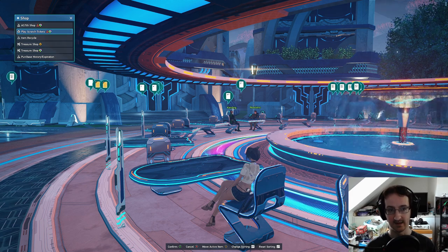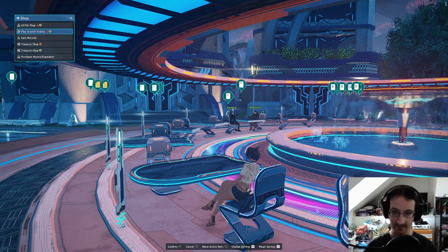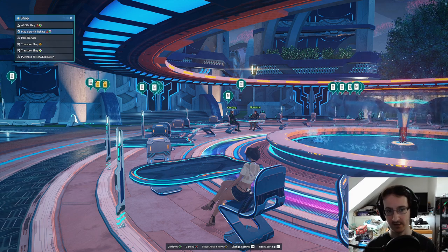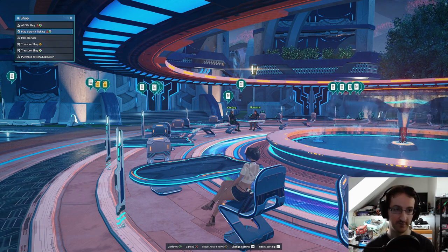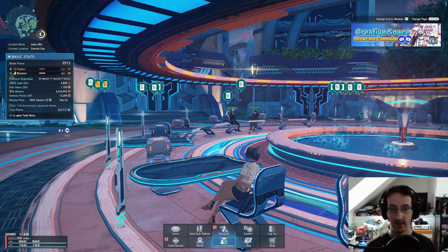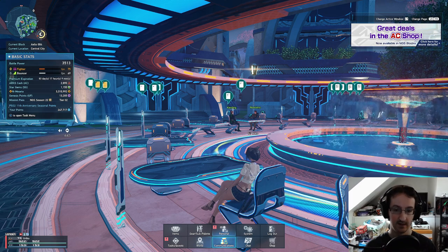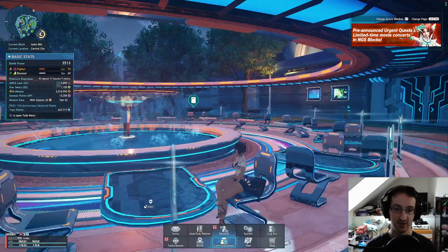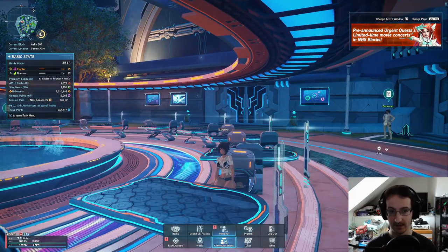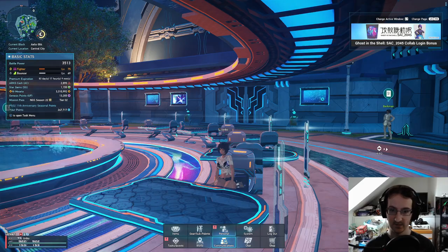I should cover the elephant in the room which is AC Cash. AC Cash is the currency used to buy premium and things like that. There is no way of getting AC Cash for free in the game - that is only a paid currency, so you have to buy it. That said, there are free ways of getting premium occasionally - things like collaborations might give you a premium ticket. But usually things that include premium tickets are paid themselves. An example would be the recent Sonic collaboration - if you bought that set, you got a 15 day premium ticket with it, but you had to buy the Sonic pack to get that, so it wasn't exactly free.